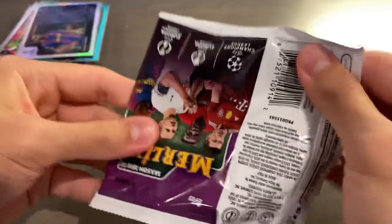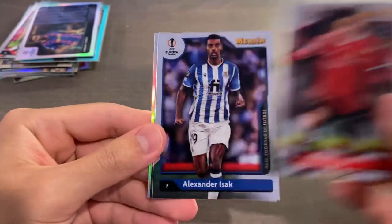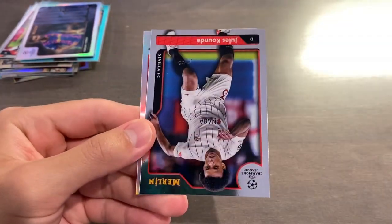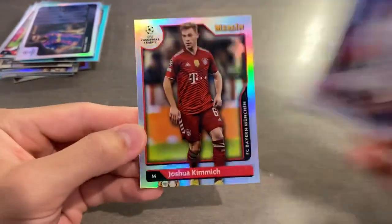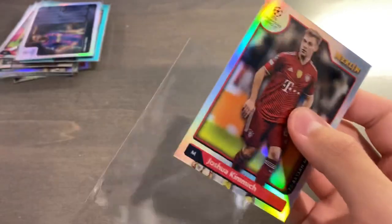Final pack — wish me luck, let's see what we can get. It's going to be a refractor, maybe an autograph. Alexander Isak, Jules Kunde, and it's going to be Yasuo Kimmich refractor to finish off this two-box opening.